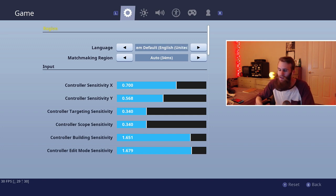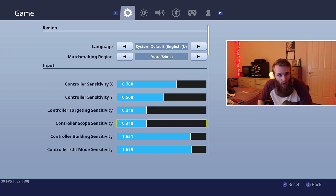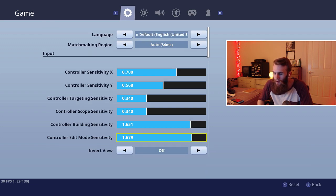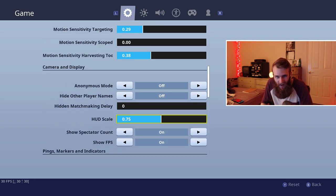I'm constantly changing things, trying to get better and find every way possible to improve at this game. So let's make this quick. My XY targeting scope, building, and edit mode sensitivities are 75, 68, 340, 340. I'm known for my aim so I highly recommend these. My building sensitivity is 1.651 and edit mode is 1.679. I don't use motion controls at all.